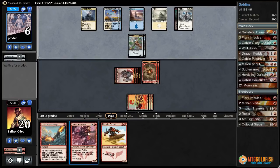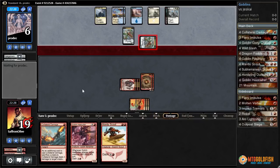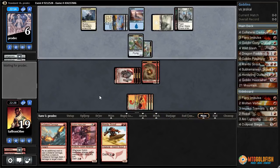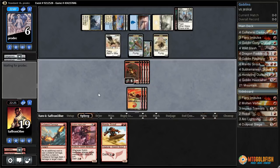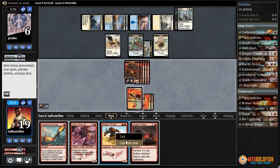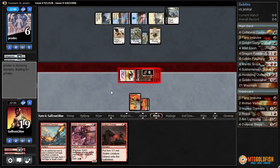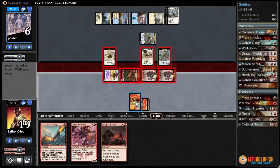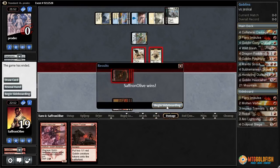We still have Collateral Damage to finish the game if we can get in another 3 damage. Opponent attacks — they have Wingmate Roc! Now we really want a land. We can win with Mardu Scout: Dash Mardu Scout, swing with everything, then Collateral Damage for the final 3 points. Opponent blocks everything, we Collateral Damage sacking the Scout, and hit with 3 Goblins. Sweet — that was close!